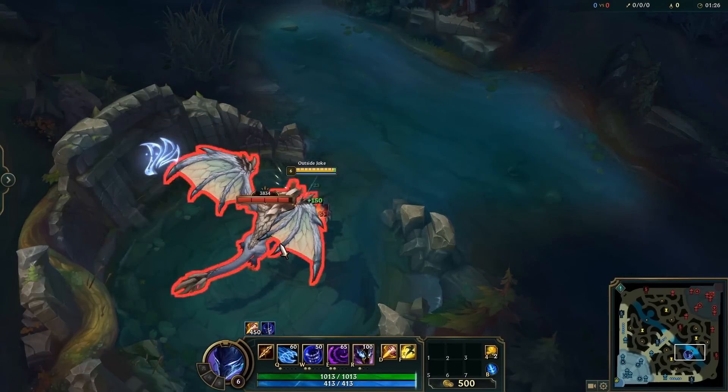As Xayah, if you find hextech gates on the map, try using them to your advantage by setting up your feathers, taking the portal, and then recalling the feathers — it can create some very unexpected damage. When playing Xerath, always try to W before you E so you slow them, making it easier to hit your stun. You can even combo it with Q and your ult for extra damage.